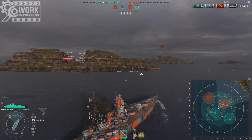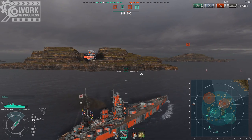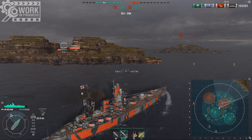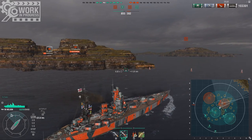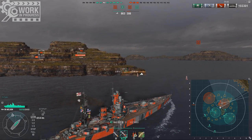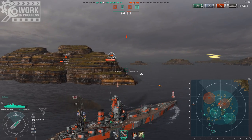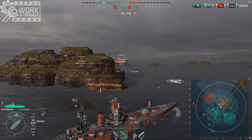But you can see the top speed here. I'm trying to push around this island at full speed, sailing pretty much in a straight line, and the acceleration takes some time. In general, you're not exactly going to outrun anyone. However, concealment is strong. The Nelson actually has 12.8km concealment with Concealment Expert. You can't slot the module of course since it's tier 7. But it's very important to note — this 12.8km concealment is really, really good for a tier 7 battleship, and it allows you to disengage a lot easier.